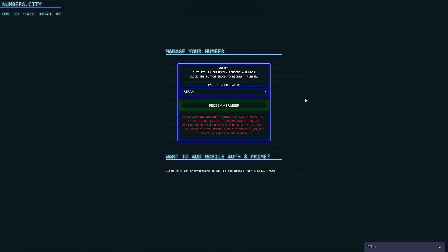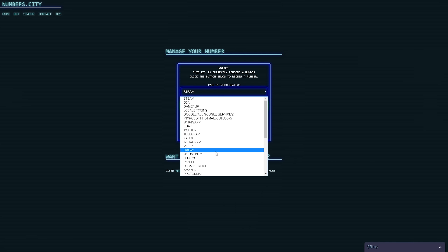It says: 'Notice — this key is currently pending a number. Click the button below to redeem a number.' Then you're going to want to choose your type of verification. You guys can use this on so many different things: Uber, PlayerAuction, Skrill, Facebook, Skype, Netflix, Budlive — I can scroll through it. I'll leave in the description everything you can use this number for.